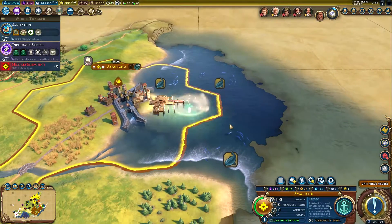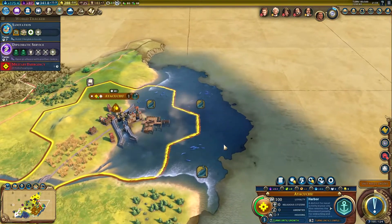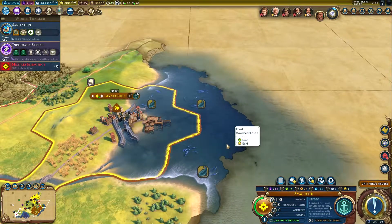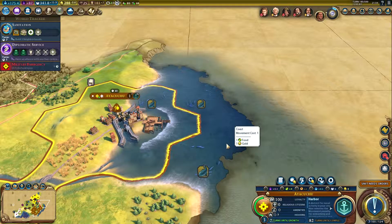So if you want to get a good harbor district, make sure you build a city where the harbor can reach and touch like two different resources and get like plus four. If you're lucky, you can maybe find four resources and get plus six. Oh my god.